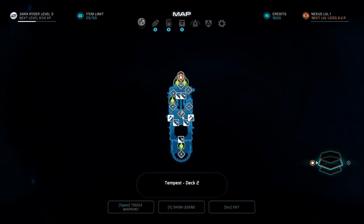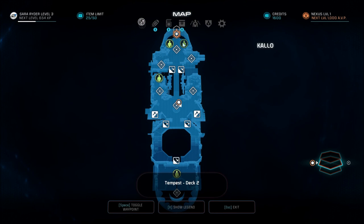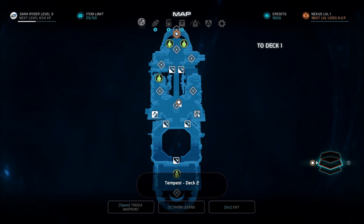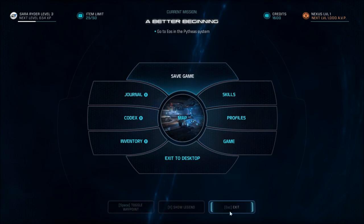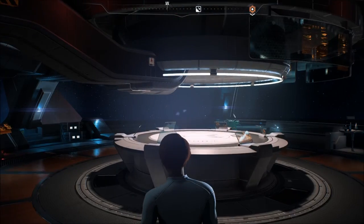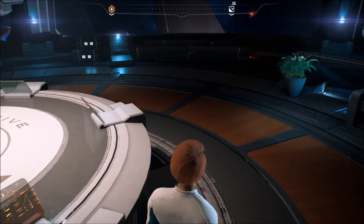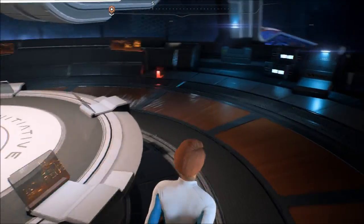I talked to Gil and Cora — we talked to Suvi and Kallo last episode. Let's go to deck one. Is this deck one? Yes — we've already been here. Meeting room, VidCon. There's a terminal here — no calls available at this time. I didn't see that before when I was up here.